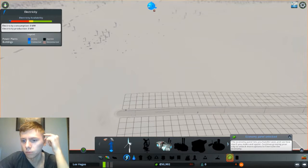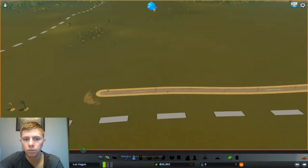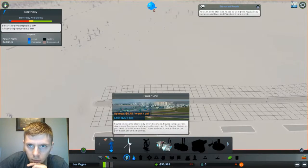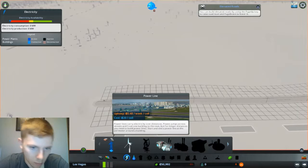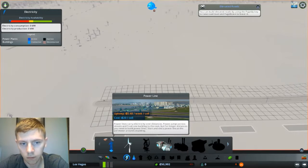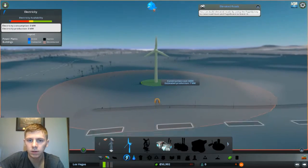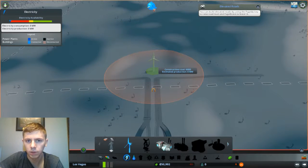But I don't know how power lines work. I don't know whether or not it has to be like... Well, let's read it here. A power line carries electricity over distances. Power dumps across streets from one building to the next. But for longer distances, you need to build power lines. Start and end a power line at a perimeter around a building. So I have to put it around buildings. That doesn't make sense. I think I'll just do this instead — to me, this makes more sense.